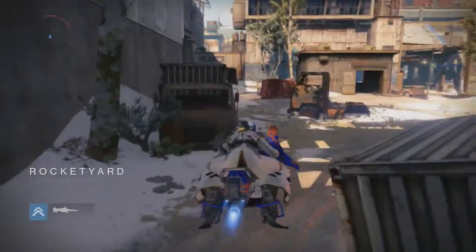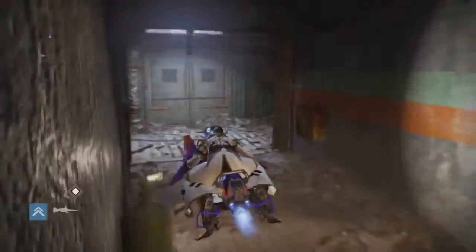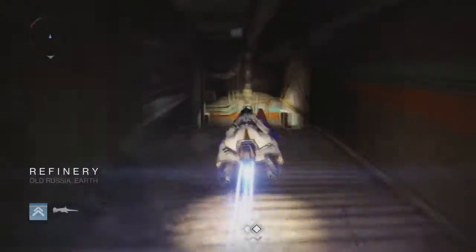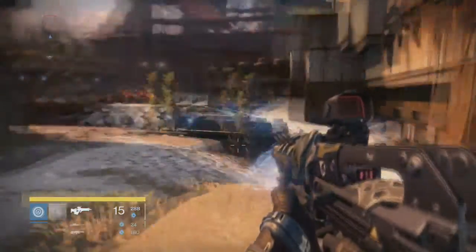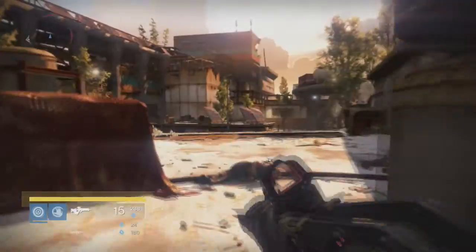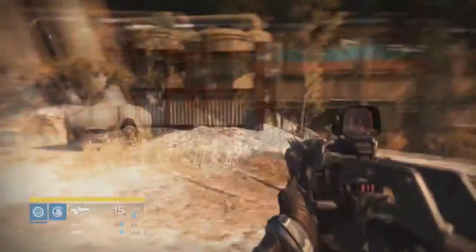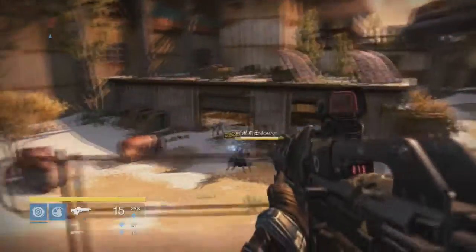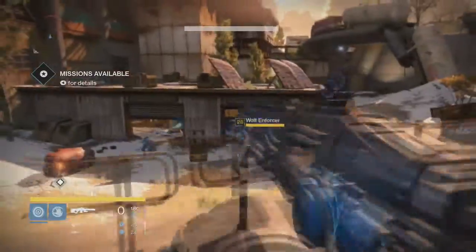The second one is the Wolf Enforcer, and he's in the blast area on Earth. You probably remember this as the area where you fight the devil walker in the devil walker strike, not the one in the divide, which was actually my mistake. I was wandering around the divide for about 10 minutes looking for the guy because I misread where this character was. From the divide, head to the rocket yard, and from there you can get to where the strike is pretty easily.